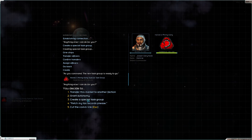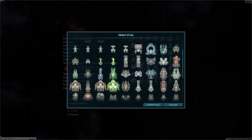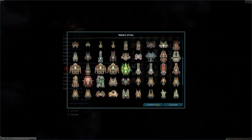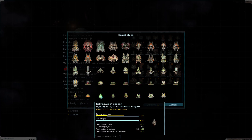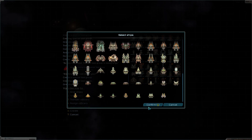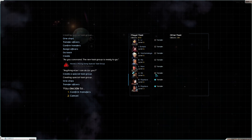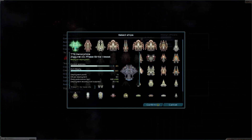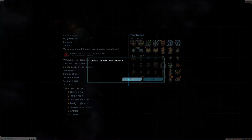All right, now the special task group — these guys are out of our fleet. Give ships, just going to give the rest of them over. Transfer some officers — confirm transfer, assign, assign you to theirs, assign you. Confirm, go back, create, confirm.